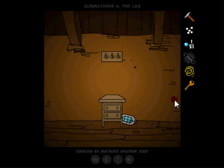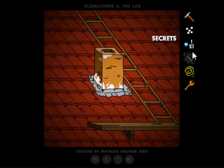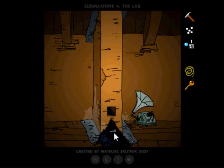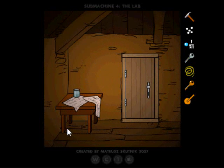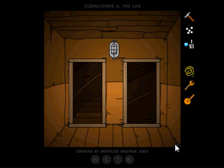Over here is a key, and if we go outside and put the chimney brush down here we'll find another key and the gas handle. Hooray, all of these things! Oh look, a secret!